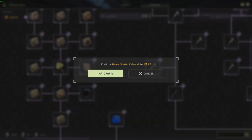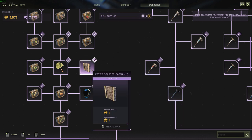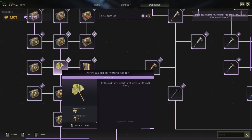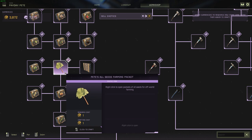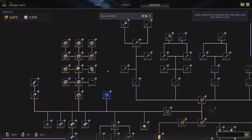Optionally, you can also purchase Pete's Starter Cabin Kit. This kit, which replaces the berry seed packet, will unbundle to provide all your housing needs, including enough building parts to create a stone cabin right away, including campfire and bedroll, along with the starter benches you need to get going. And lastly, if you're a farmer like I am, you can optionally purchase Pete's All Seeds Farming Packet — the rhubarb icon — which will contain all the seeds in the game that you can unbundle when your base is more fully set up with crop plots.